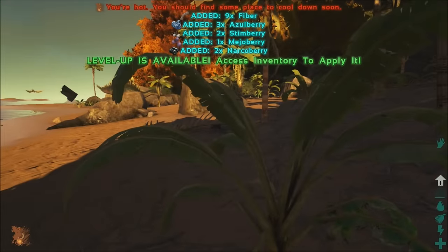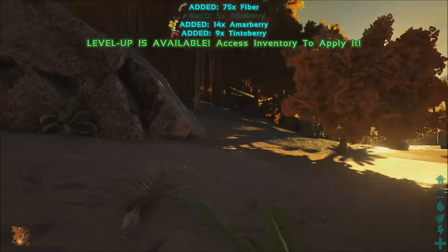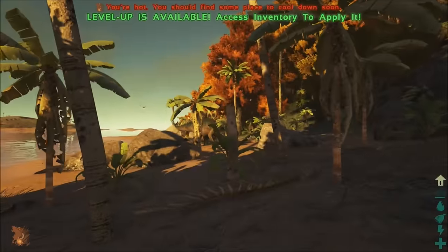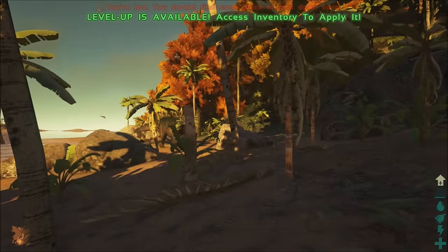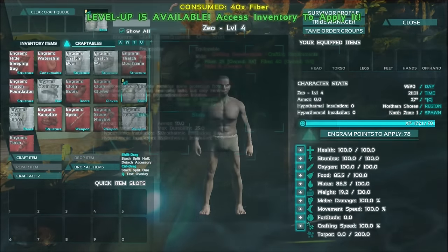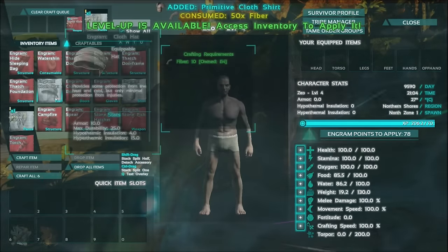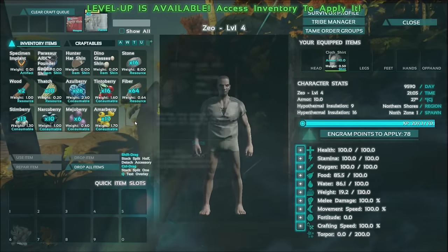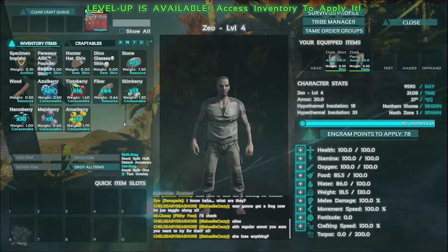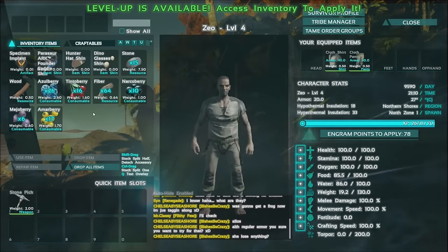We'll go ahead and craft — I guess we'll get some clothes since that's what we really have available. Get this stuff put on. Drop some stem berries, put a pick in there, and then put some berries on slot nine — that's usually where I put berries. We'll also add more weight as high as we can.